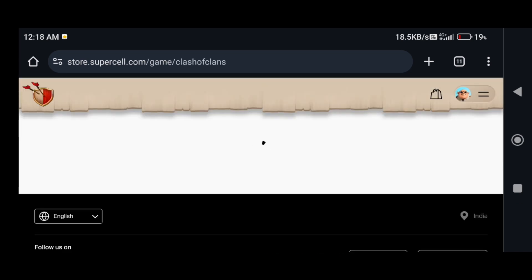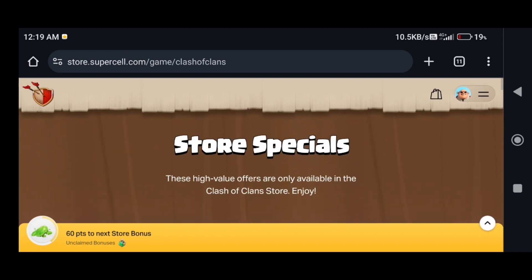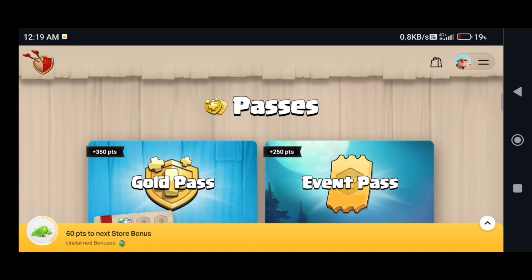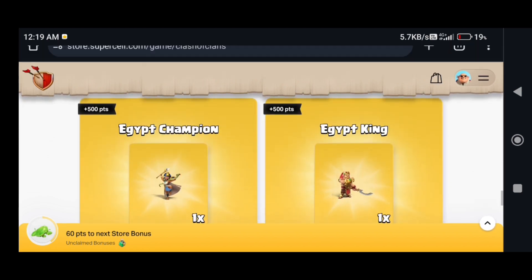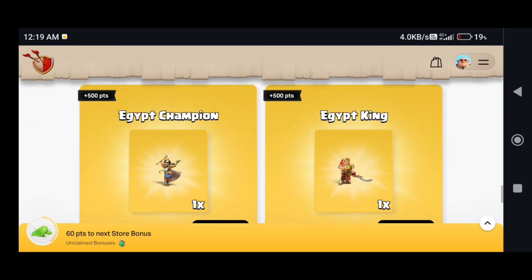This is the Clash of Clans page. Click the Clash of Clans link. You can see what offers are available. You can use this link to get the rewards. If you are purchasing that, there will be some rewards available in the box.